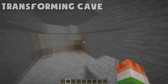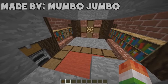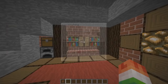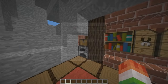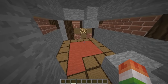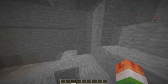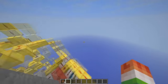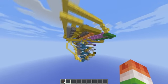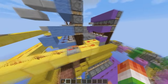Coming in at number one is the transforming cave, made by Mumbo Jumbo — it is crazy. You set your redstone torch and your base completely transforms. I did not make this — it's Mumbo Jumbo's build. In the description there will be a link to his YouTube video where he explains how it's built and how it works, because there is a massive amount of redstone involved. He has a video explaining how it all works.